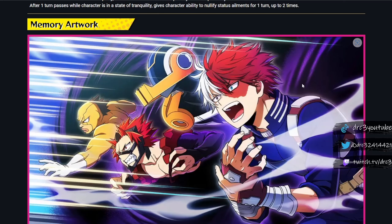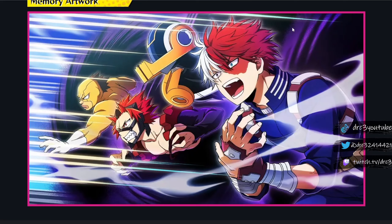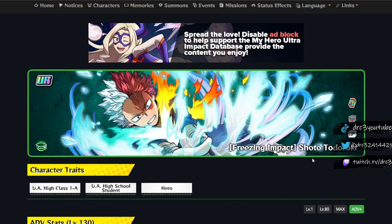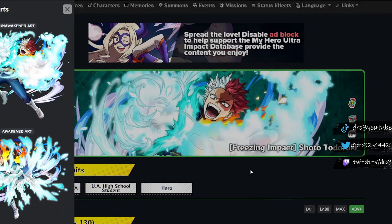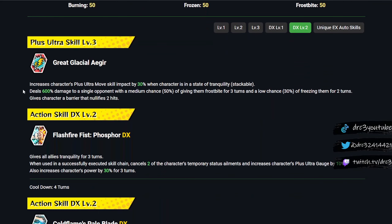The art for the UR memory is here — I almost feel like the SR art is better, but let me know what you guys think down in the comments. Now, this is the new Todoroki — it's actually called Freezing Impact, but we're going to call it Phosphor because that's better. We got the unawakened art and the awakened art. Let's go through his kit and talk about what he can do, what he can't do, and whether I think he's going to be a good character.